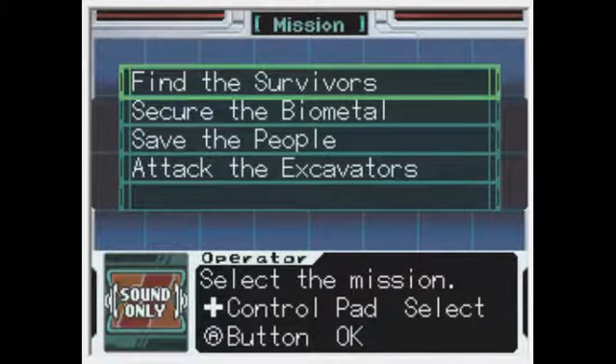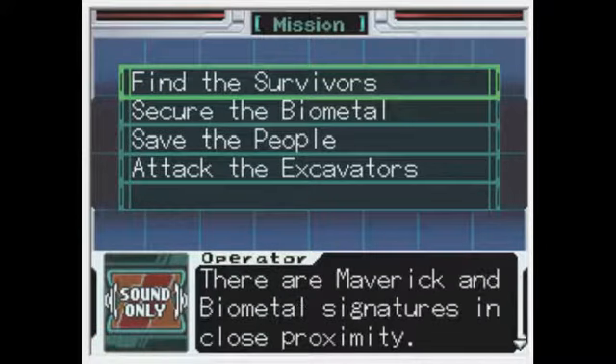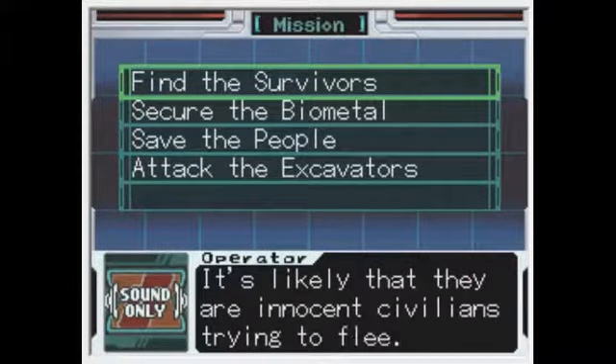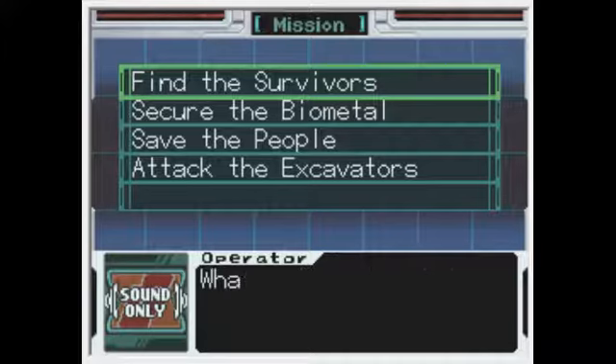Find the survivors. I've detected a distress call coming from Area F. There are Maverick and Biometal signatures in close proximity. Whoever sent the distress call is being pinned down by Mavericks. It's likely that they are innocent civilians trying to flee. Head to Area F and rescue those people. Secure the Biometal while you're at it.